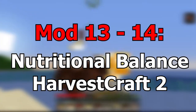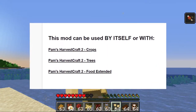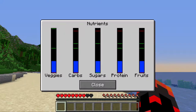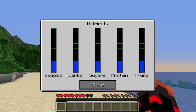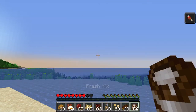Mod 13 and 14 is Nutritional Balance and Harvest Craft 2. Harvest Craft 2 is actually divided into multiple other mods as well, so I recommend getting the full Harvest Craft bundle for the full experience. Harvest Craft 2 adds a ton more food, and Nutritional Balance adds nutritional values to each food item, making it so you have to manage your nutrition and what you eat. In Minecraft you could eat the same food forever and be fine, but with Nutritional Balance you have to eat a variety of foods — your veggies, carbs, proteins, fruits, and sugars. It makes eating much more realistic.